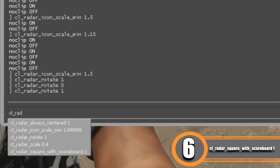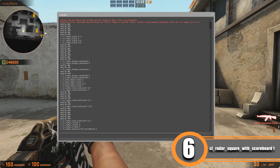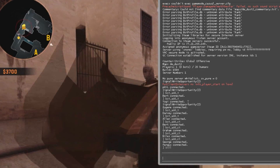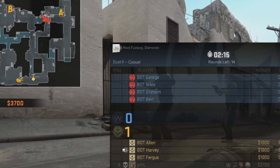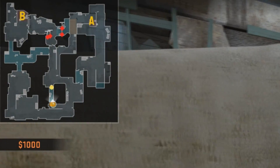The last command is cl_radar_square_with_scoreboard 1. This makes your radar change from a circle to a square shape when you open the scoreboard, giving you a much better view of the radar. Make sure to set this to 1 — it's very useful.